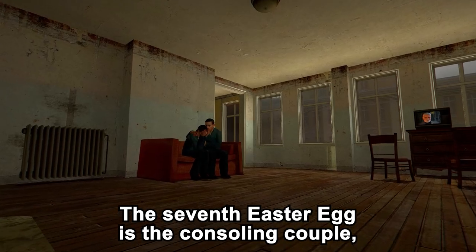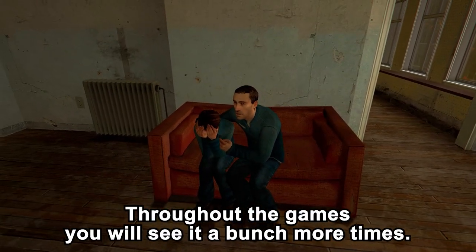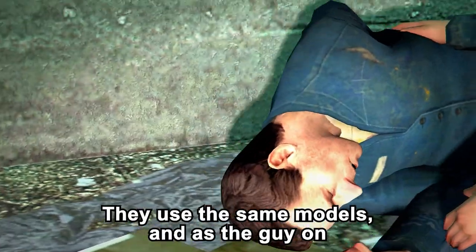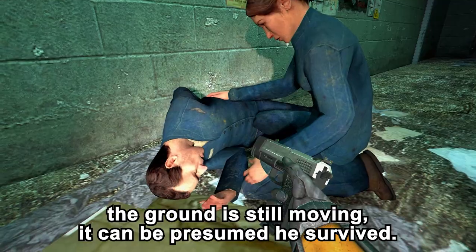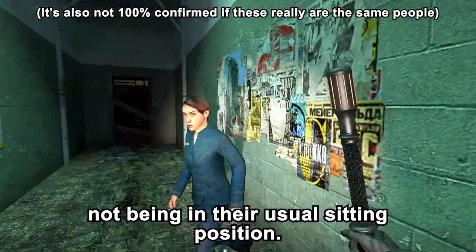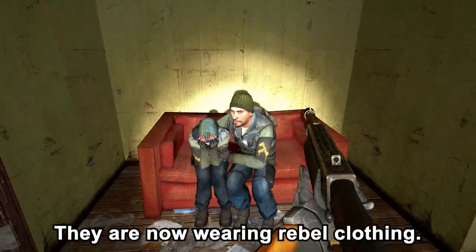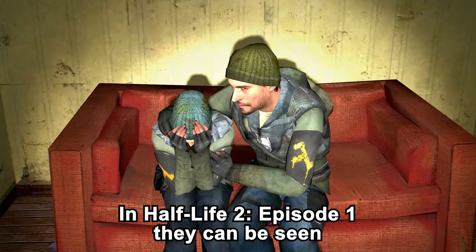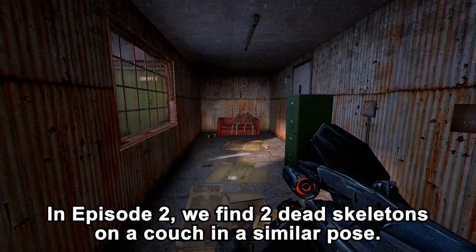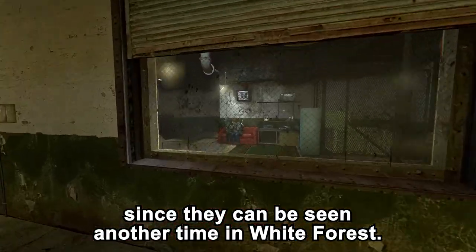The seventh easter egg is the consulting couple, which you first meet in the beginning levels of Half-Life 2. Throughout the games you will see them a bunch more times. The first time they may be seen again is a couple getting beaten up by Metro Corps — they use the same models, and the guy on the ground is still moving. Later in Anti-Citizen 1 they appear in an apartment wearing rebel clothing. In Episode 1 they can be seen when you enter the building where you meet Barney. In Episode 2, two dead skeletons on a couch appear in a similar pose, and they can be seen once more in White Forest.